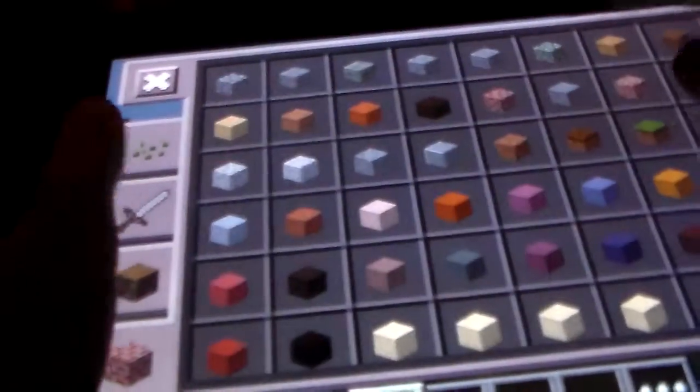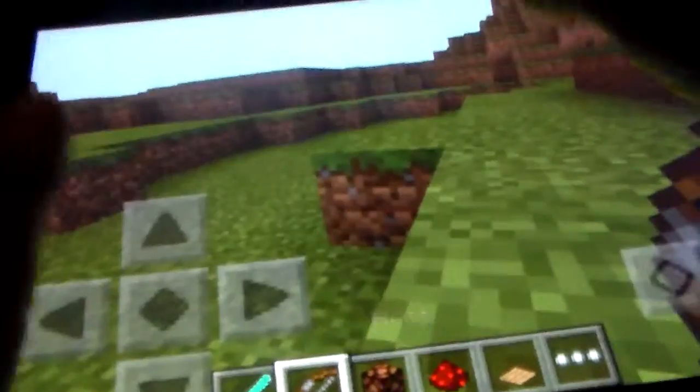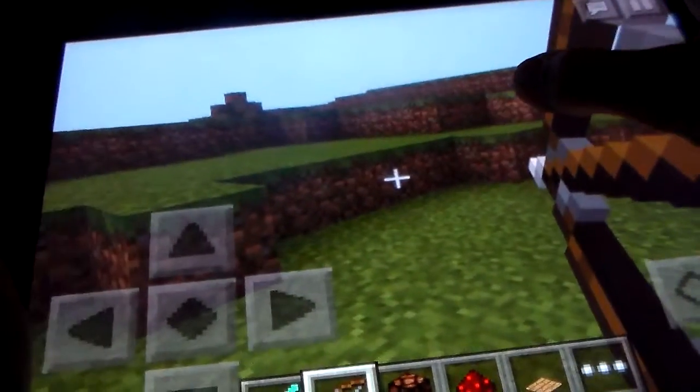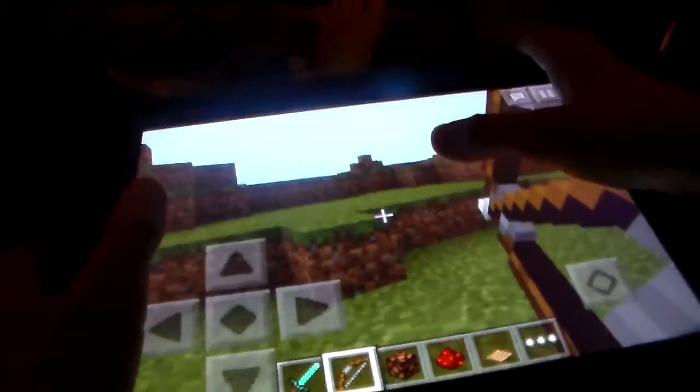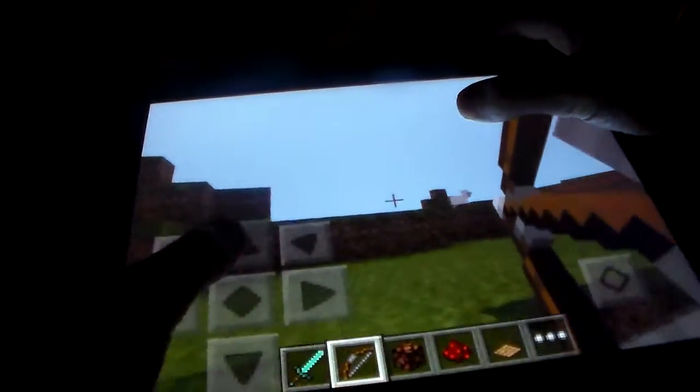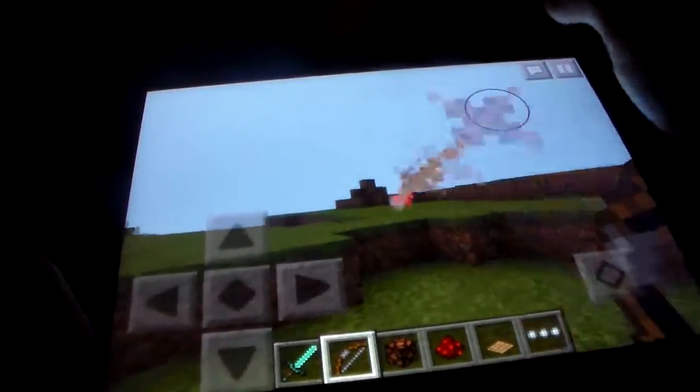I'll get my bow out. You can hold, and this plus sign comes up — it shows you where you're aiming. You go slower if you hold it like this, but you can shoot things.